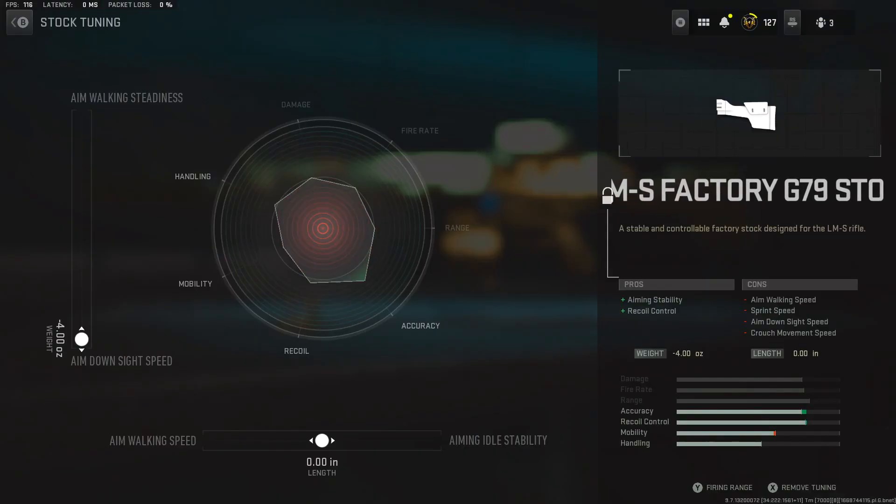For the stock tuning, we're going to max out the ADS speed on the left because the aim walking steadiness is not a big deal. Moving to the fourth best long range weapon, we're going to have the Kastov 762, aka the AK-47.